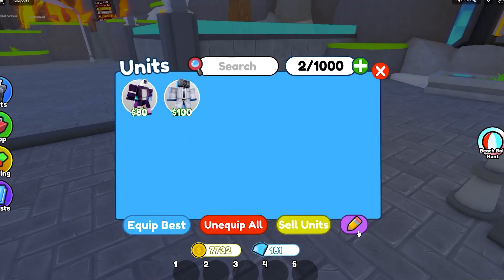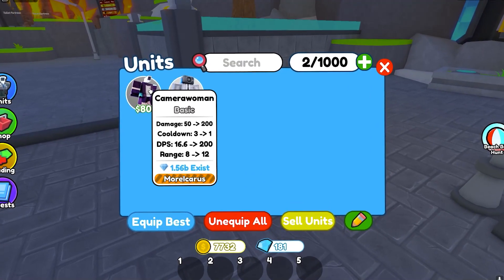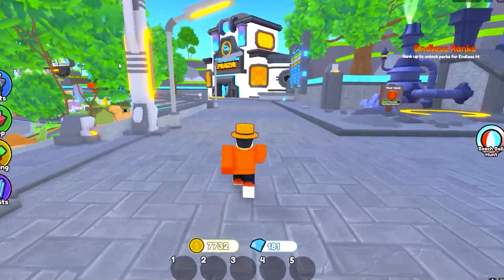Here is our camerawoman. We're going to get this unit signed — there we go. Now we're just going to see if we can work our way up to a Demented Titan Cameraman. Let's get into the trading plaza.